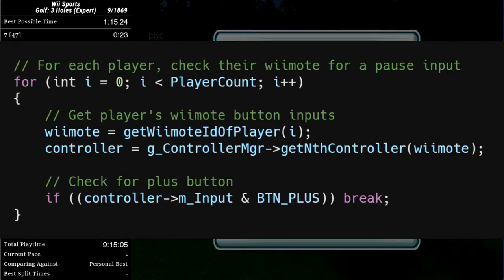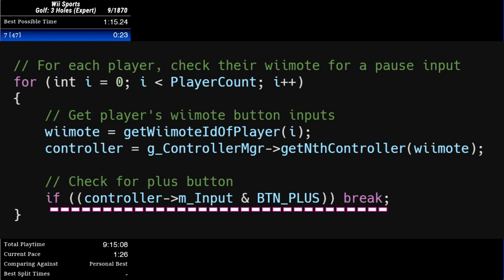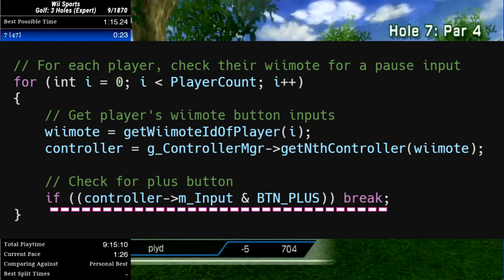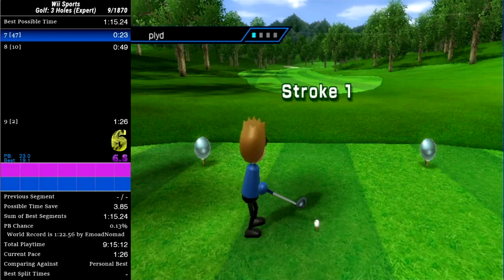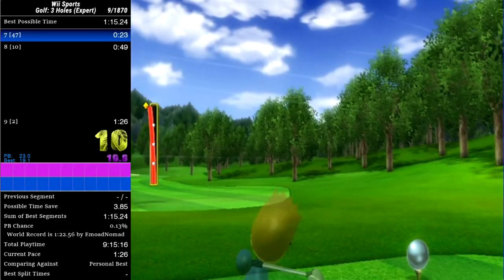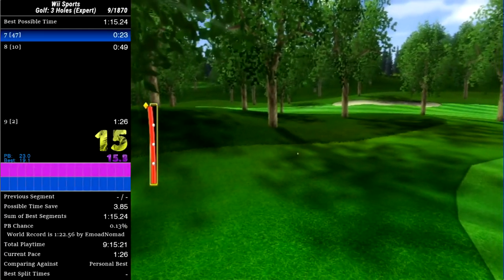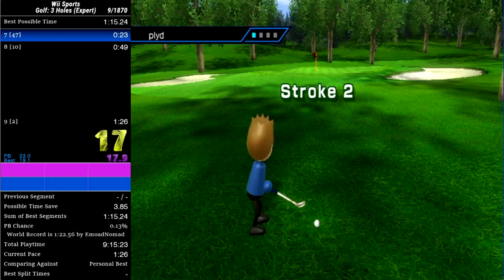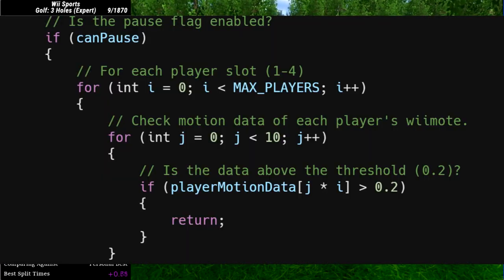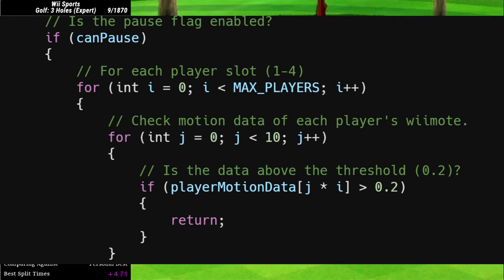The first block of code is just used to see if any player is pressing the pause button, as that's obviously the most important requirement. One thing to note is that it checks each Wii remote that is in use, not each Wii remote that is connected to the console. This ensures that people who aren't currently playing but do have a paired Wii remote can't pause the game. After the game determines that someone who's playing is pressing the pause button, it then checks whether the pause flag is enabled.